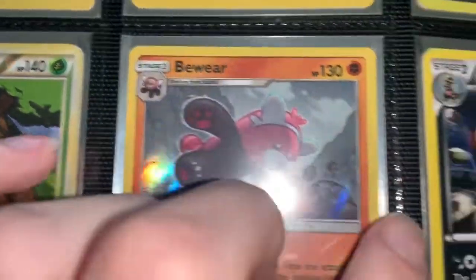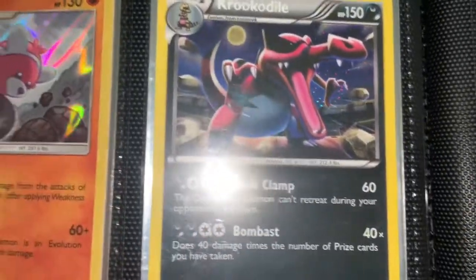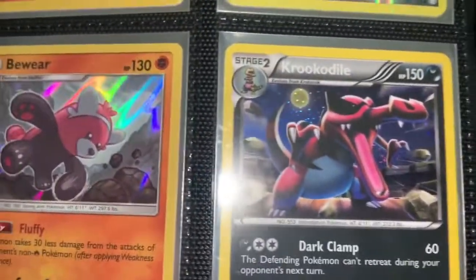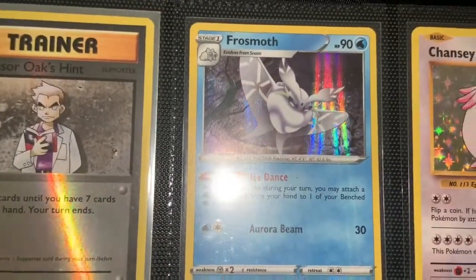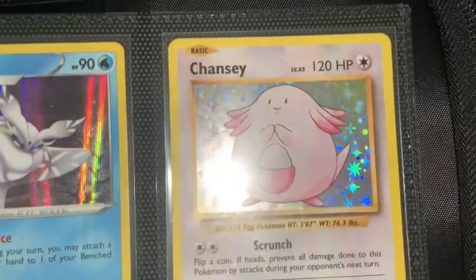Dartrix with the shattered holo background. Bewear holo. Now this Krookodile — I really like this card, with the little star pattern in the background with the holos. Professor Oak's hint holo — I just like the card so I sleeved it. Frosmoth in English holo. Chansey holo from XY Evolutions — super cool card to get.